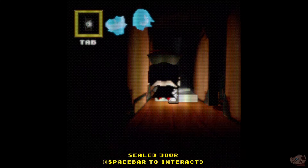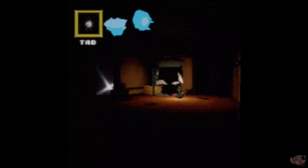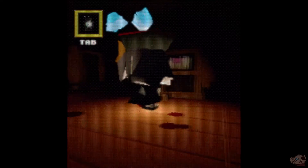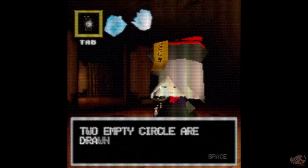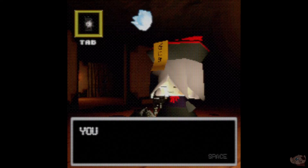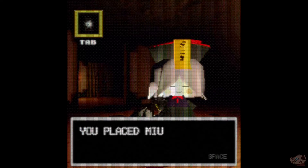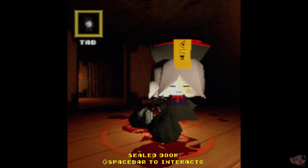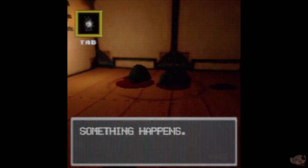So did we take her body back here and bring her back? Two empty circles are drawn on the ground. We put Mew's body in place. Place Mew's head in place. Something happens.